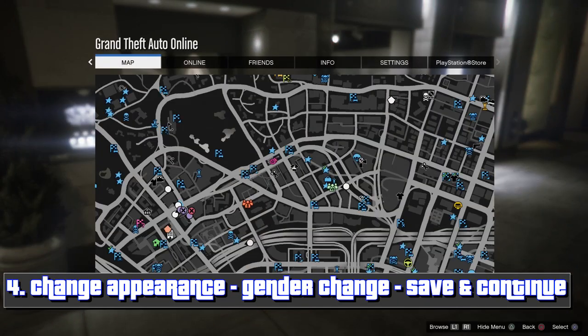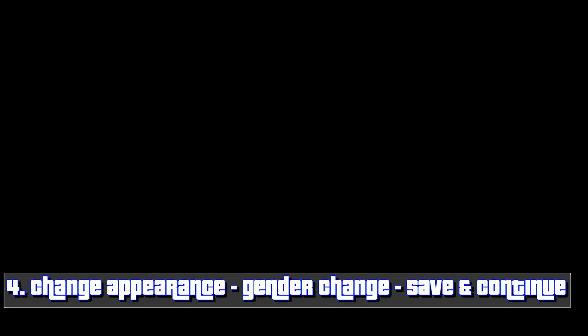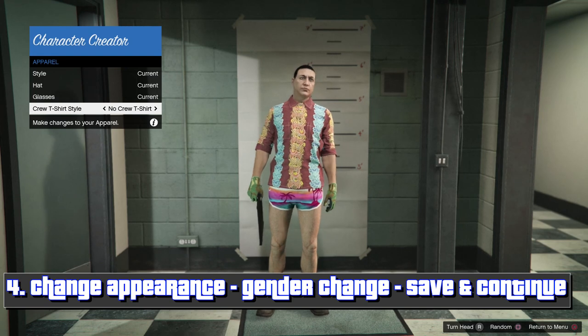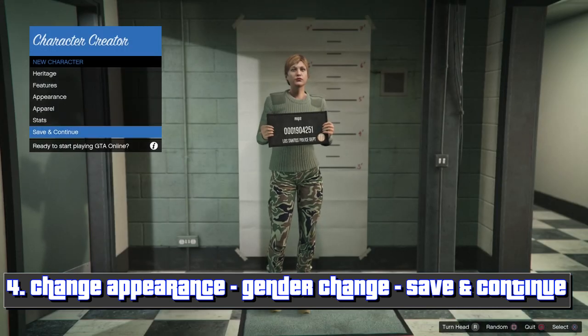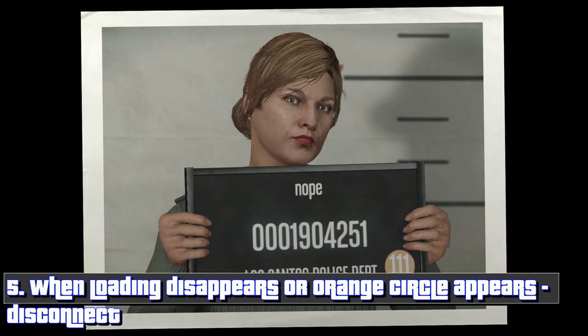From here you want to do the transfer, and then do the gender change glitch. Press circle down — it's going to take a few tries. Then hit your right d-pad to switch to female. Right now you want to queue up the disconnect. Just queue that up, then save and continue. You want to disconnect when the loading icon turns orange — that's when you're going to disconnect.